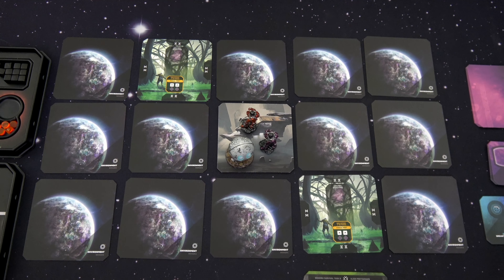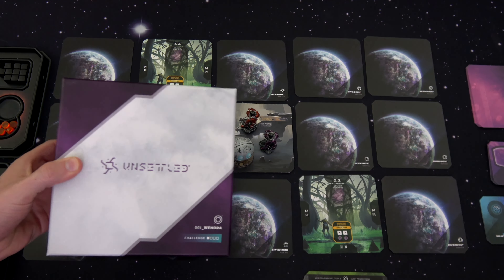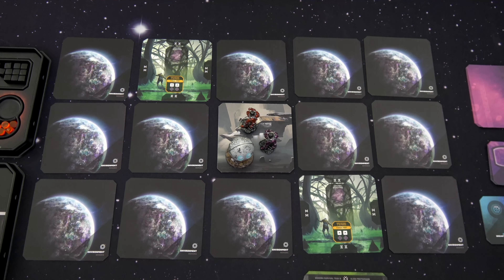Think of Robinson Crusoe but with different islands — here you have different planets. The base box comes with expansions — there are six planets. They came out with three more, which I'm definitely going to show on here. But for this first playthrough, because Bernd — I cannot believe he hasn't done a playthrough of this game yet — I decided to do Planet One to start off with.